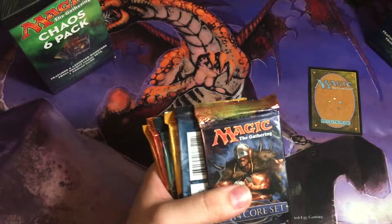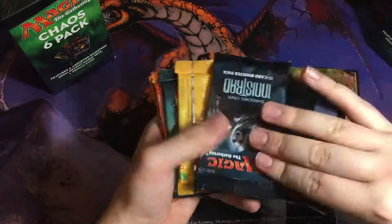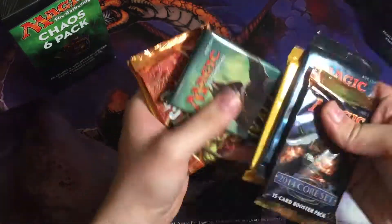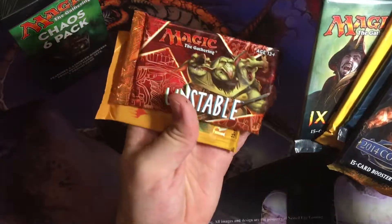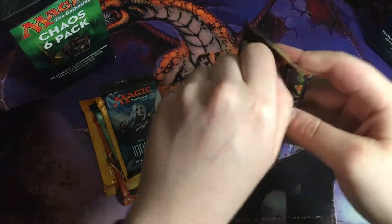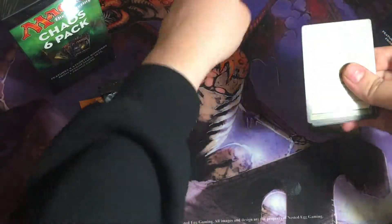Alright, there's our promo cards — save those for the end. 2014 core set, Innistrad, Guilds of Ravnica. Excellent. Ooh, Unstable — that's dope.